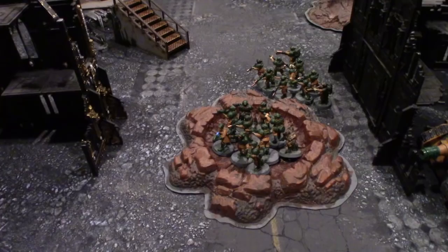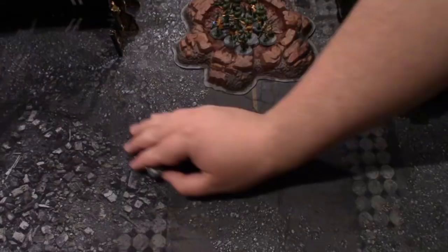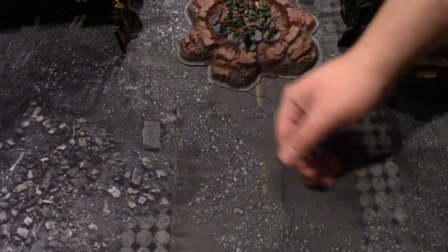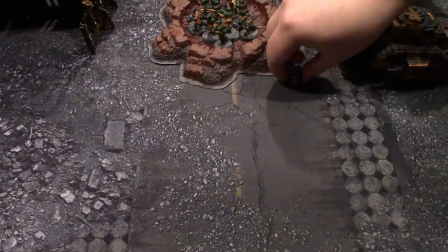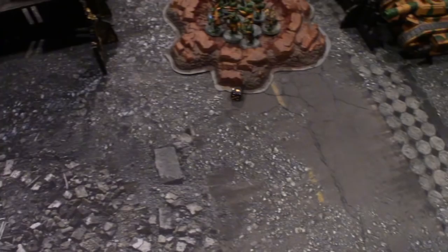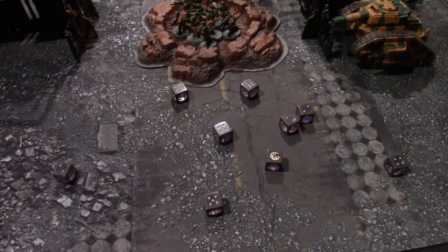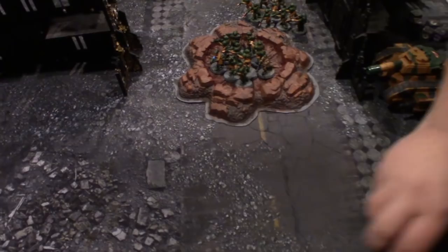Second squad's Mining Lasers both miss; the crack grenade hits and wounds — D3 damage for two, but the Wraith saves. First Leman Russ fires nine Heavy Bolter shots at the Wraiths, hitting on fours — strength five vs. toughness five, wounding on fours — three wounds. The Wraiths fail all three saves: that's a dead Wraith. Battle cannon fires seven shots using a Command Point reroll — three hit, three wound, but the Wraiths make all three-up saves. D3 damage for two from the one that gets through — still a Wraith alive.